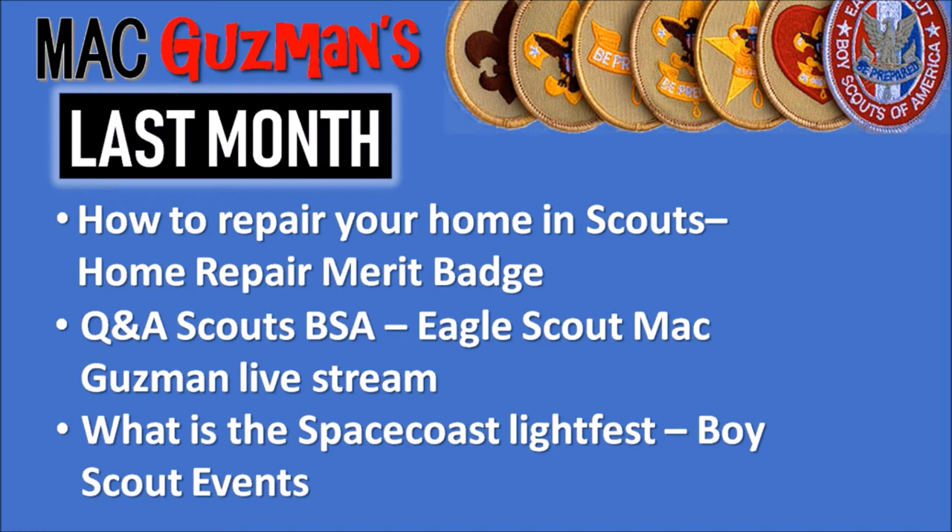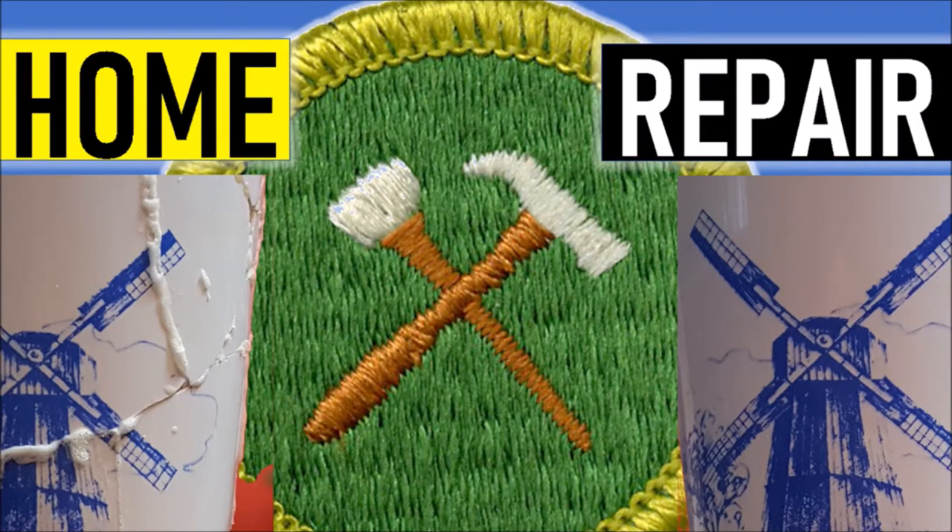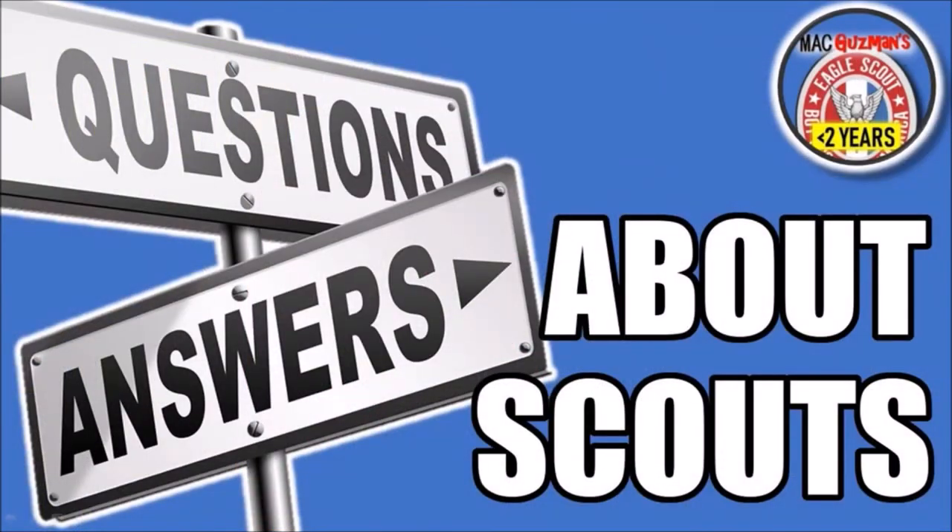Home Repair is basically self-explanatory — just repair stuff around your house. You can build things, repair things, construct things. In the video I also showed an example: on the left there's a broken cup, on the right there's a fixed cup. It's repairing stuff — it doesn't have to be perfect, it just needs to be repaired.